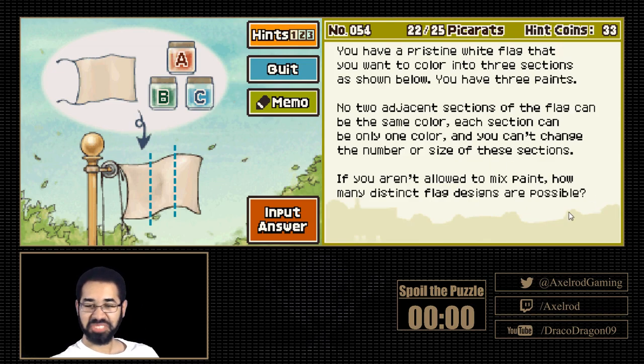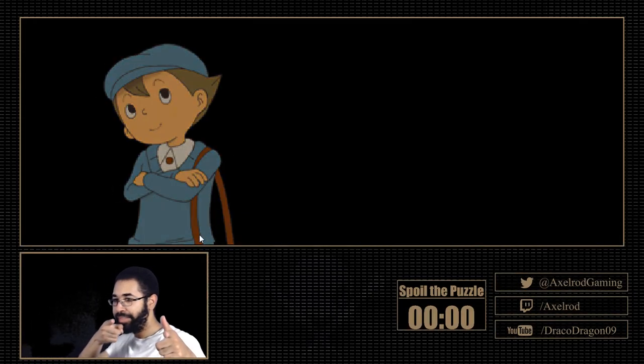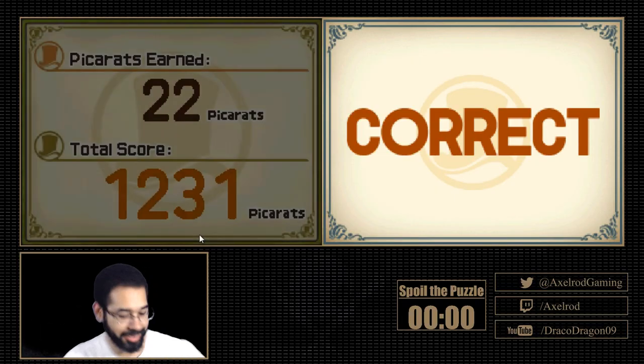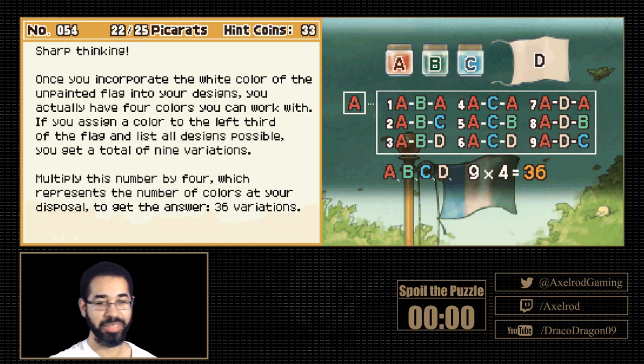You know what, let's just shot in the dark it — let's go ahead and go with Kylo's answer, 36. Sharp thinking. Once you incorporate the white color of the unpainted flag into your design, you actually have four colors you can work with. If you assign a color to the left third of the flag and list all designs possible, you get a total of nine variations. Multiply this by four — the number of colors at your disposal — you get the answer: 36 variations.